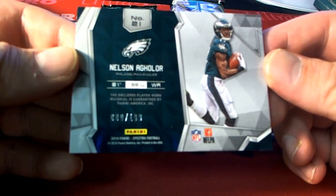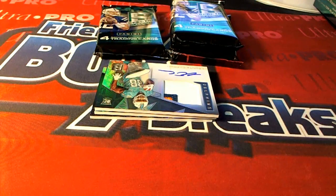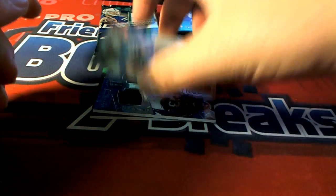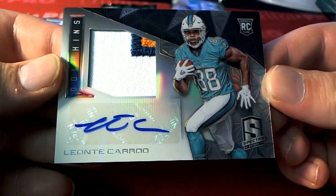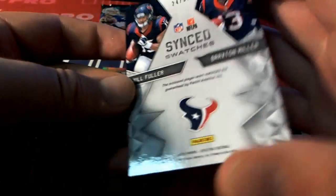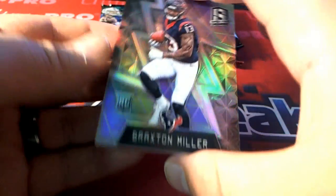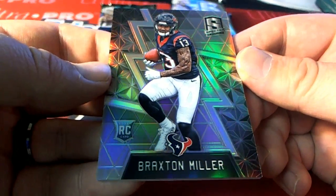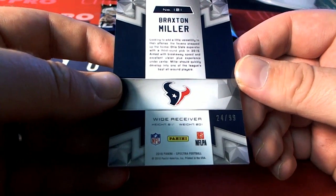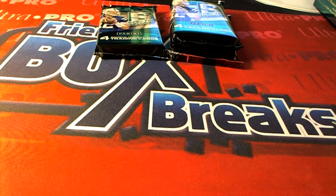First one here is Nelson Aguilar Mint Materials for the Eagles, 9 of 199. Philadelphia Eagles — going out to Ryan. Here's the Dolphins right here — Leontay Carew, three-color rookie, very nice. Miami, 38 of 99 for the Dolphins — David F. Next one here, Will Fuller and Braxton Miller duel, yes sir, 24 of 99 Houston Texans. Bill R., that's coming out to you. There's a Braxton Miller, 24 of 99 right there — Braxton Miller for the Texans, going out to Bill.